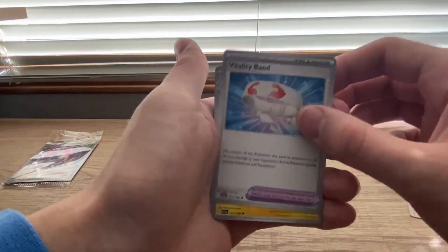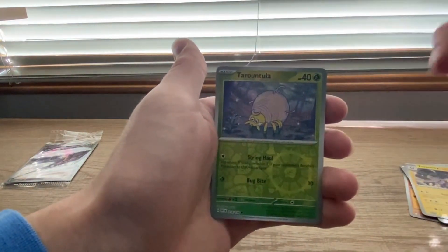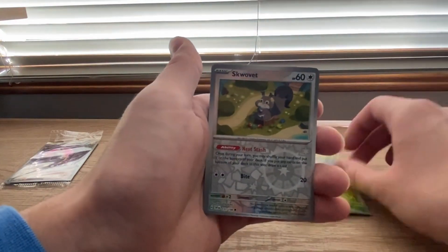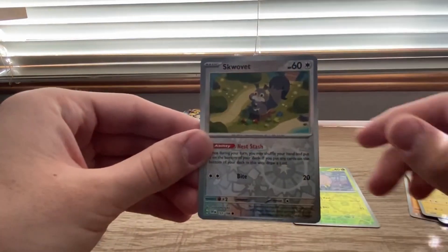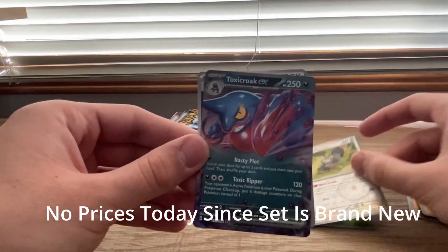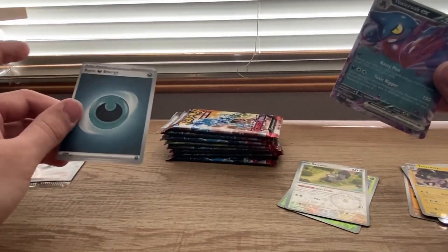I actually really like the silver borders. Toxtricity. That's a Reverse. And Reverse Squawkabilly - the reverse is actually really cool in my opinion. Oh, we got something - Toxicroak EX. And energy. So it looks like it's just one from the back.